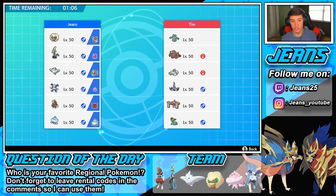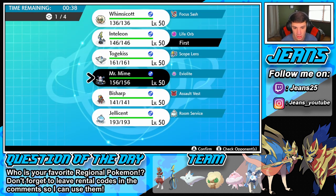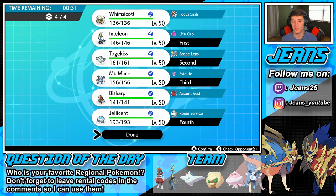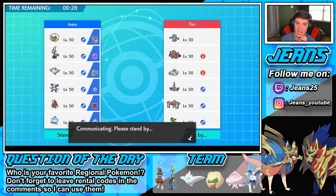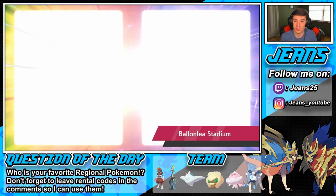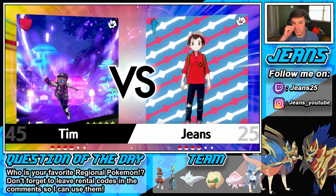We're going up against a Trick Room team, so Jellicent has to come in with that Room Service. I've got to watch out for Gastrodon when I go into my Jellicent because it has Storm Drain and will just boost special attack. I should bring Mr. Mime to do work against the Gastrodon with Freeze-Dry. He has so many Trick Room setters — Chandelure and Bronzong can both set it. We have a speed advantage regardless, so let's go Inteleon turn one.